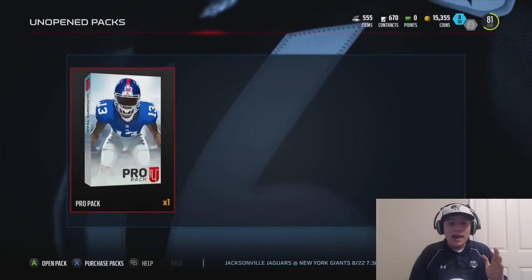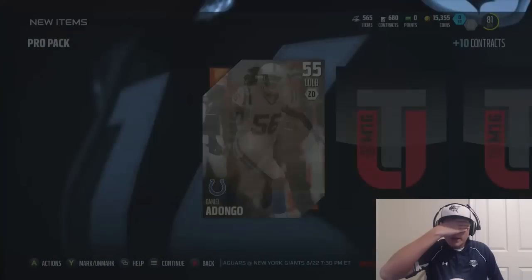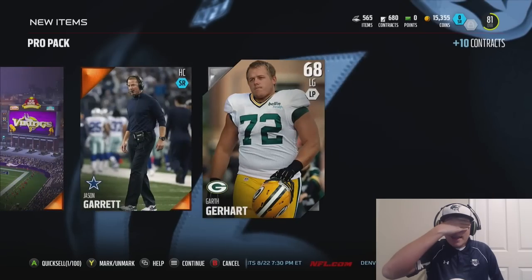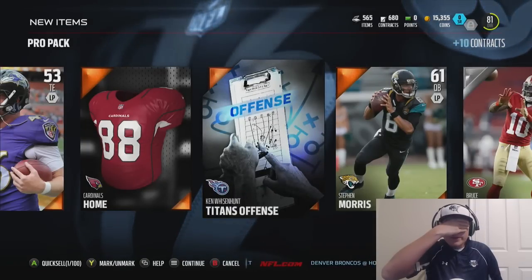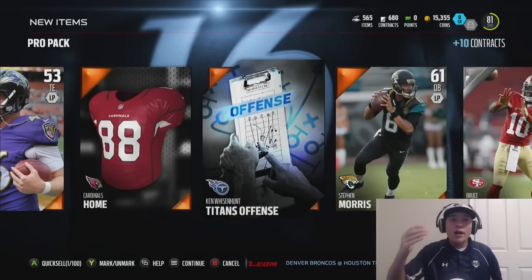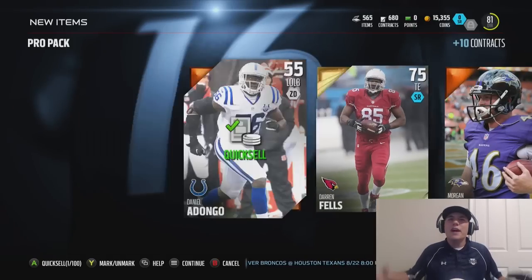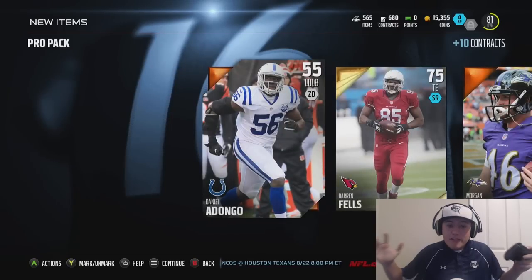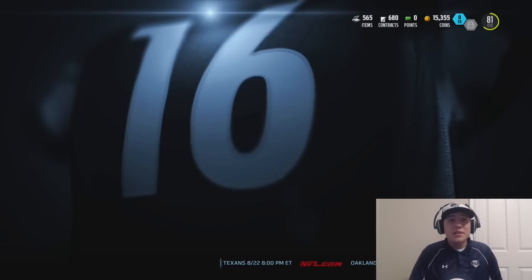Last pack — we're going into the last pack. I'm going to do reveal all, so you guys are going to see all the cards before me. Let's press that Y button — you guys can see all the cards, I can't see anything at all. Do we have any elites in this pack? Hopefully we do. Three, two, one — what are we getting? A 75 tight end. Oh my gosh — stop giving me tight ends! But that is going to conclude this pack opening.